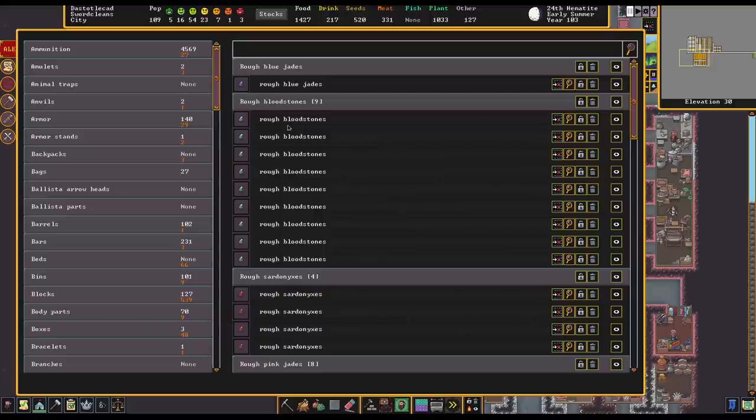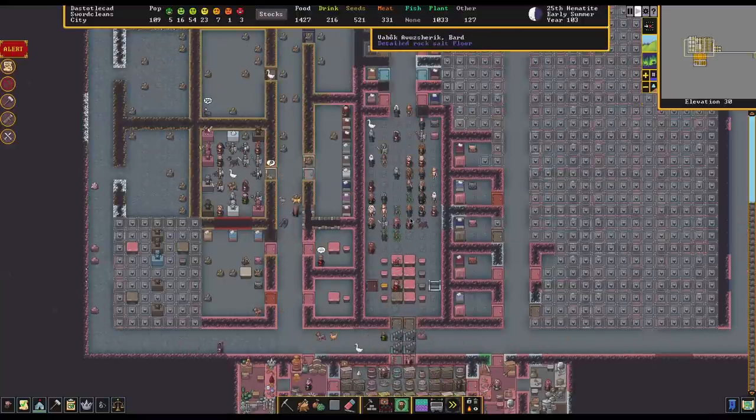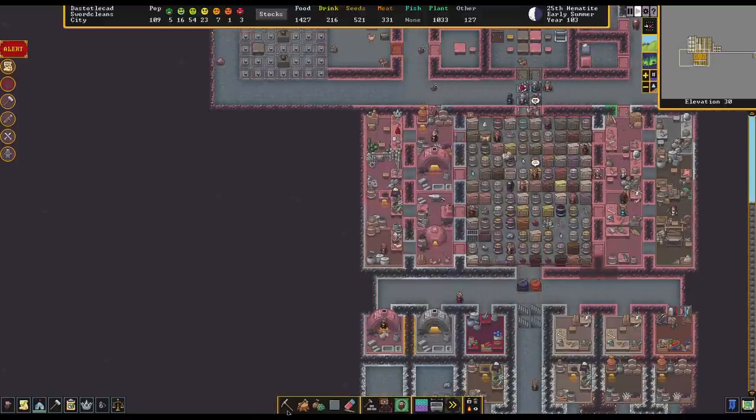We can make a fairly high quality good simply by cutting these gems. You could sell them — once they're cut they're going to be called large cut gems. These things can be sold for a decent amount of money. But the real money is when you take those gems and apply them to an object of some kind that you want to sell. The value of things starts to get multiplied in really crazy ways — we can make extraordinarily valuable mugs.